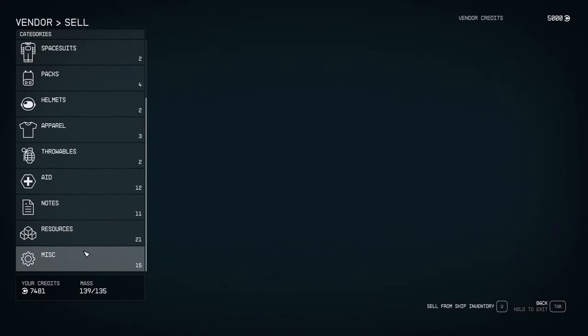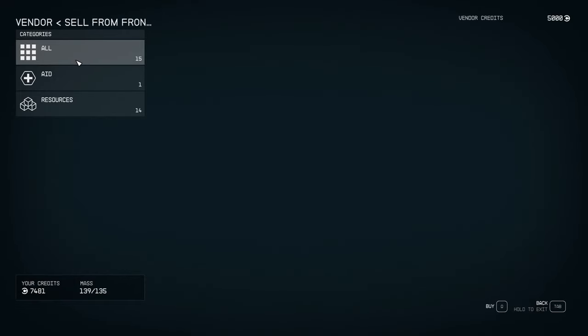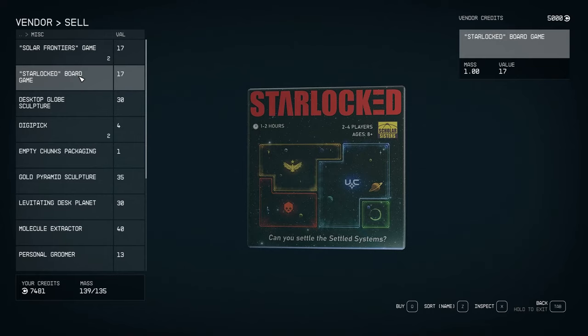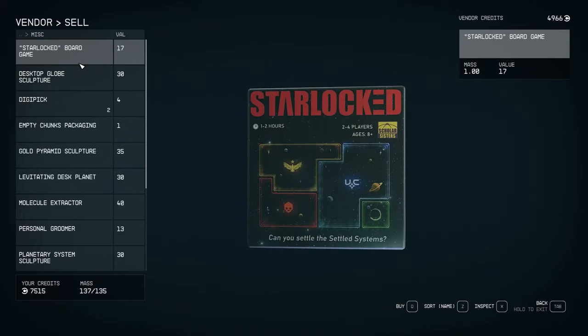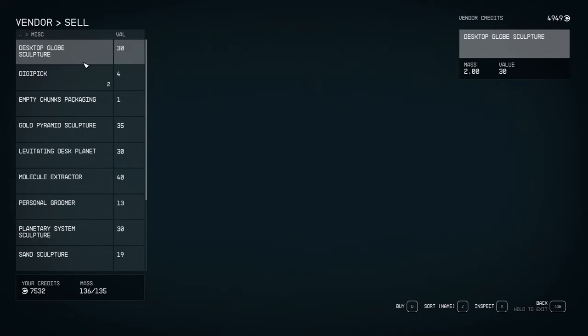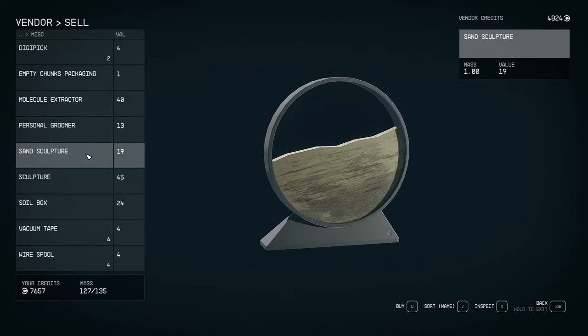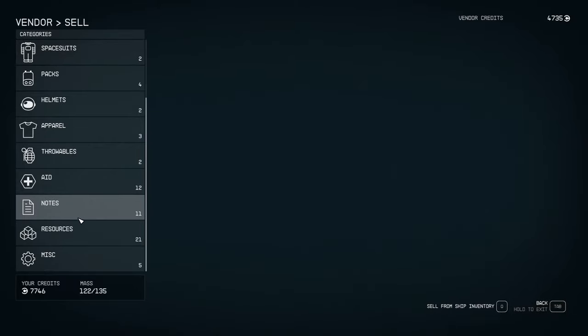Enough of that — I have a bunch of miscellaneous stuff to sell. Sell from ship inventory? I can store stuff in the ship — good to know. Let's sell this stuff. Their value's gone down so much — these were like 200 a piece, now down to 30. That's insane how far the value drops. I had so much of that. I don't think I've got anything more to sell.